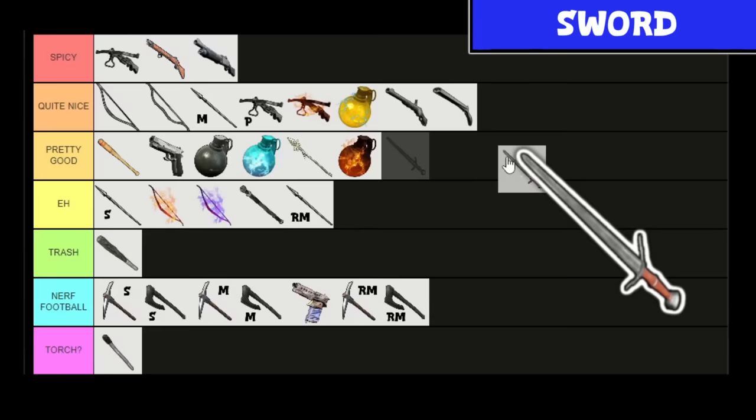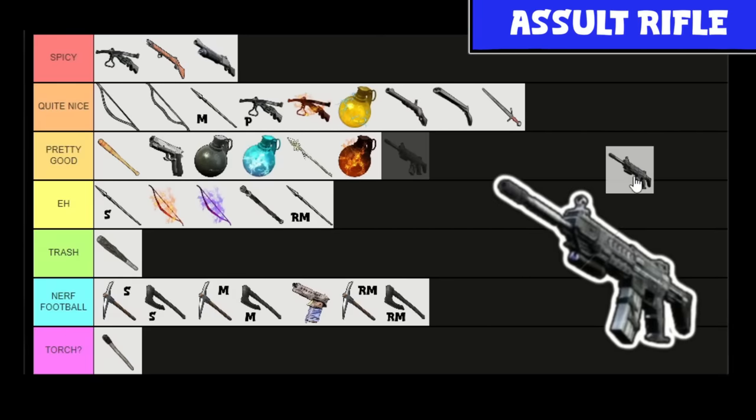I've made my thoughts on melee weapons known at this point — I don't like getting close in late game. And this is the latest melee weapon. But man, does the Sword do damage: 525 damage. Something's just fun about running around swinging a sword and chopping pals in half. I would put it at spicy, but the only thing keeping it from there is that getting close in melee means you're more likely to die. So I'm going to leave it at quite nice — it's the best melee weapon in the game.